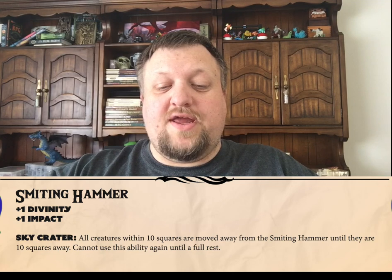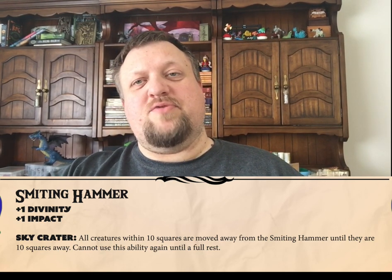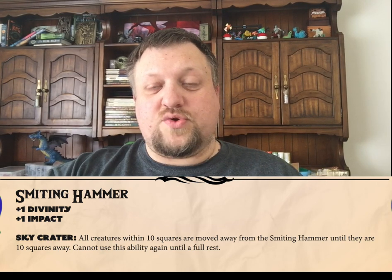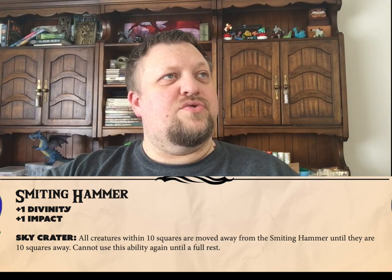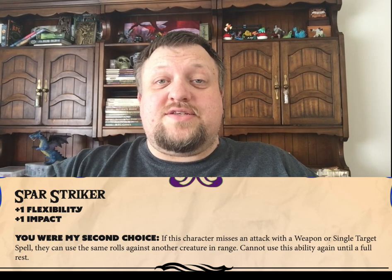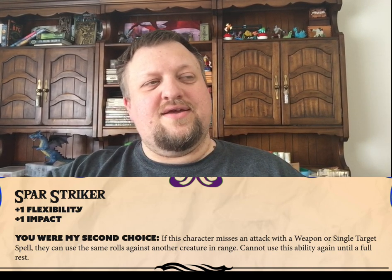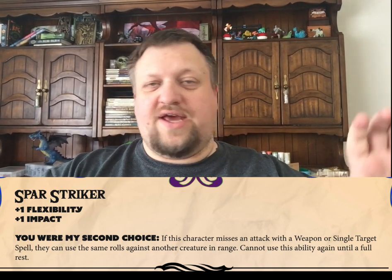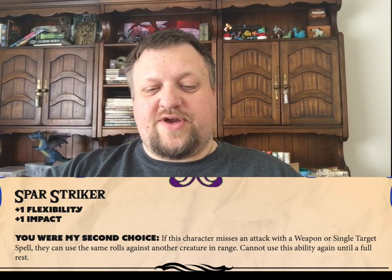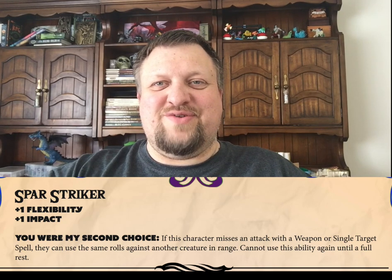Next class ability is the Smiting Hammer with the ability Sky Crater, and this is probably one of our most metal names for a class ability. It essentially pushes people outwards from the character with the Smiting Hammer class up to ten squares away — which, if you're converting into a different system, would be like fifty feet away. Next class ability is the Spar Striker, and You Were My Second Choice is the name of their ability — essentially, if they miss an attack, they can spend all the same rolls and attach that attack or spell to another enemy. They can only do it once between rests, but it lets a just-missed-it be applied to a lower minion.